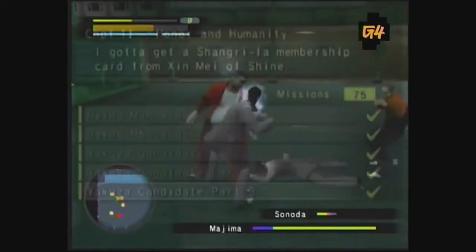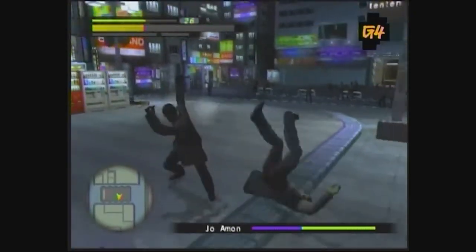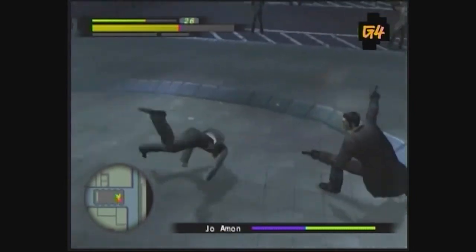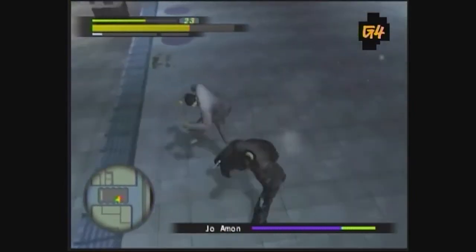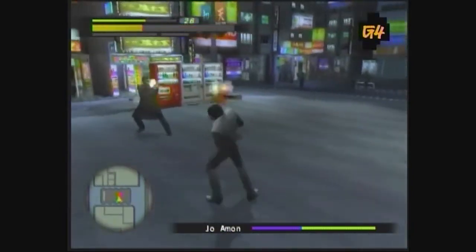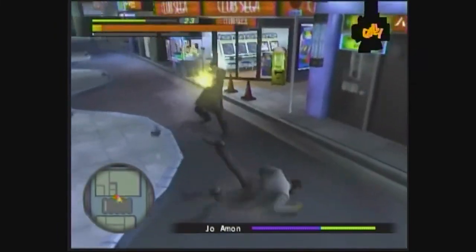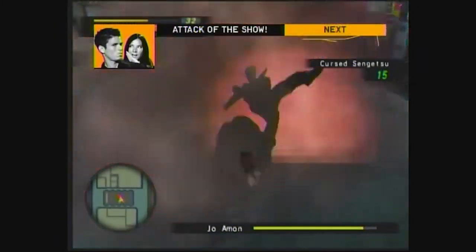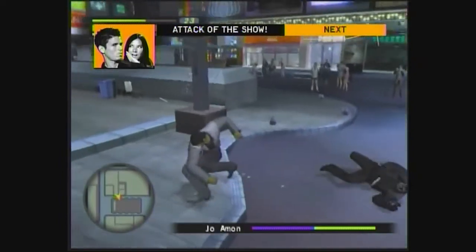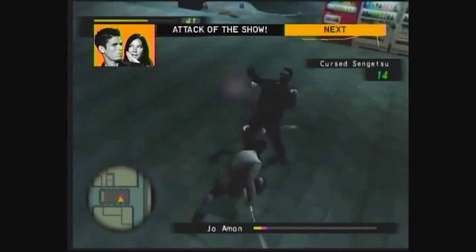If you complete all 72 side quests in the game, you'll see this guy hanging around near the theater district. Don't let this weirdo's mannerisms fool you — this guy is one of the best fighters you'll meet. Not only does he have three progressively harder forms, but he has a gun. He'll brag about how good a hand-to-hand fighter he is and then pull out a gun. Fight fire with fire, I always say. There's a dirty trick you can use to beat this jerk without even breaking a sweat.